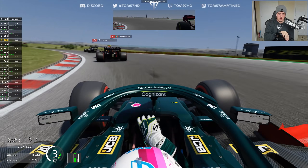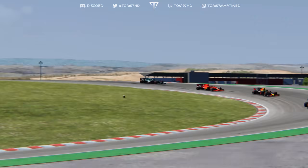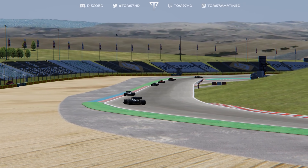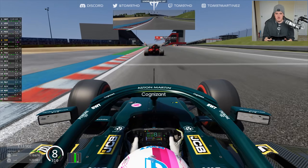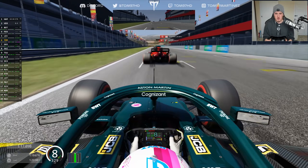We almost run into the back of Charles Leclerc! Going down the inside into the hairpin — Leclerc fights back around the outside. Can we get anything else out of this through the final couple of corners? Getting the power down super early through the final corner — it's going to be a run to the line. Can we possibly get Leclerc for P5 on the line? It's going to be close — and we don't quite get it.